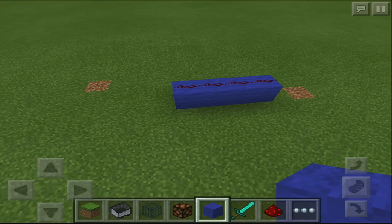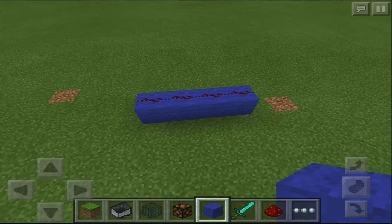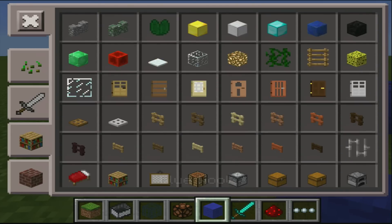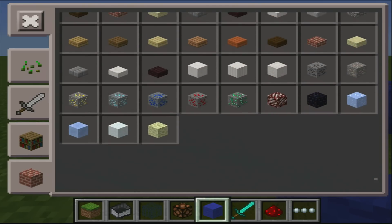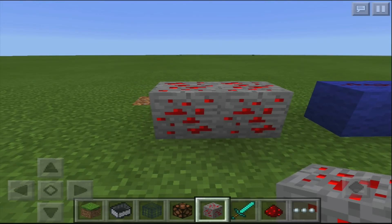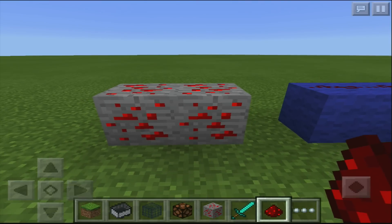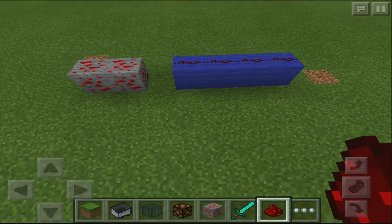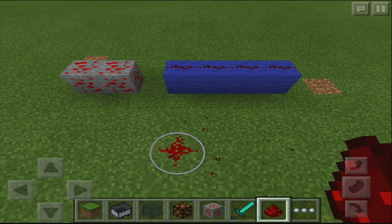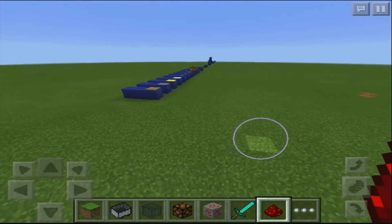If you keep up with all the videos you will become a redstone pro over time. The first thing we have here is redstone. If you want to know how to get redstone, it's really simple — you have to go 16 blocks above the bedrock or lower and you can find the ore. If you mine it you'll get redstone dust. This redstone dust can be placed on the floor like so, and if you do that you can make a redstone line, which can be used to make a signal.